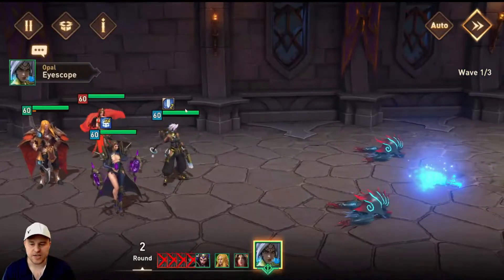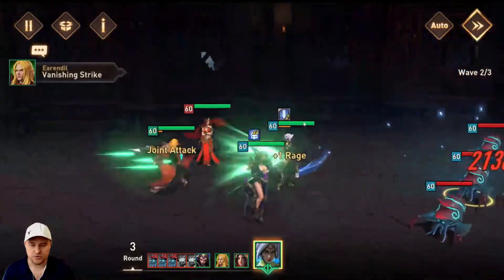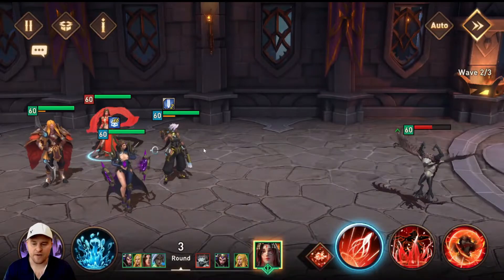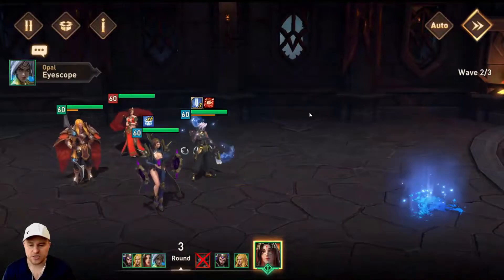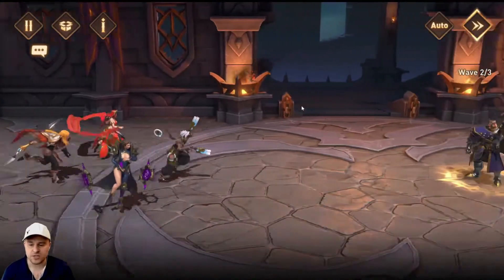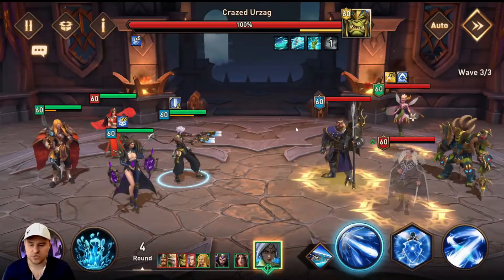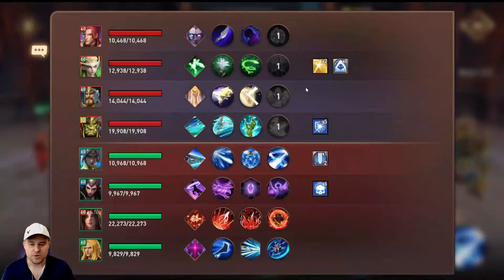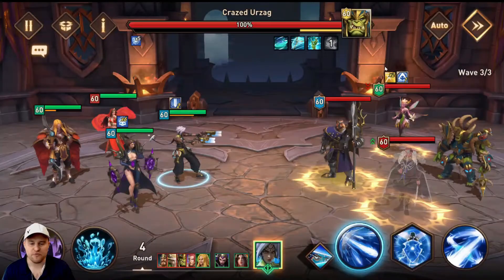I'm going to unload with Opal's ultimate. Opal goes first because she stacks the joint attack, as you can see there — she goes first, which is nice. Then she's just going to continue doing her thing. We're going to save all the spells for later. I always find people struggle on the last floor with Cece because of her buff. If we look at her buff, she has ability and effect rendered one time, and she has two stacks. So you have to get through those two stacks before she takes any damage.